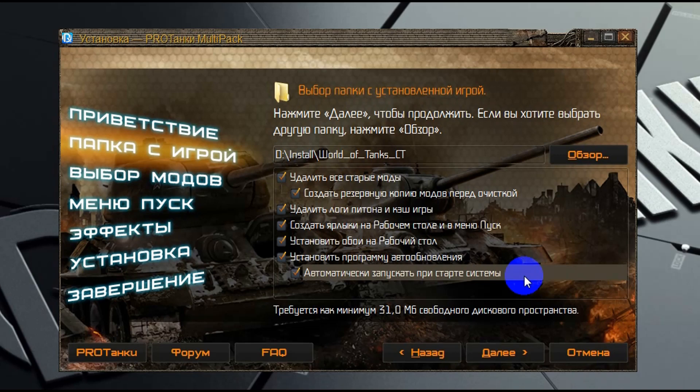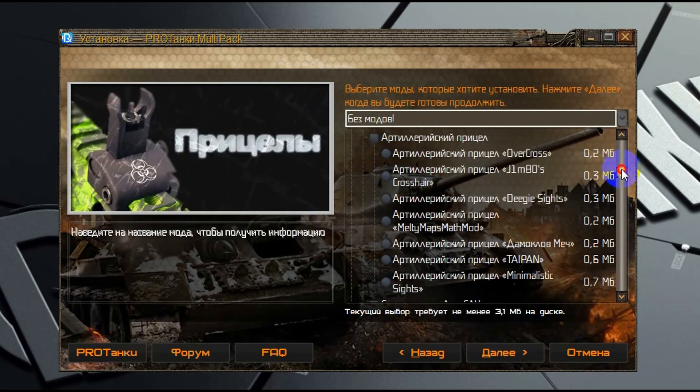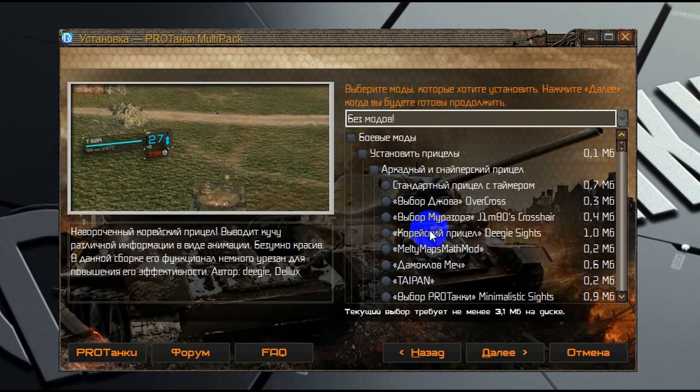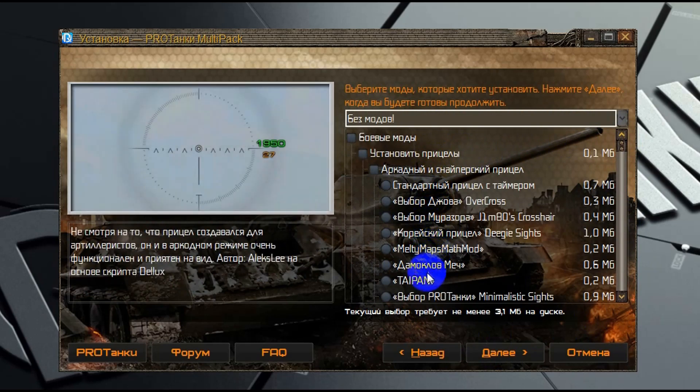Подробнее об этой программе я расскажу в конце видео. Нажимаем «Далее» и переходим на следующее окно мультипака. Здесь мы видим список модов, которые вы можете выбрать и установить. Когда вы наводите на какой-нибудь мод стрелочку мышки, для него появляется соответствующий скриншот и подробное описание этого мода.